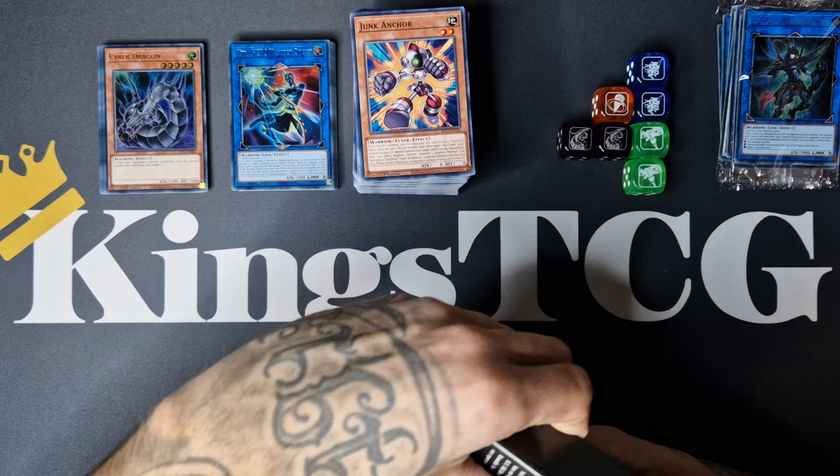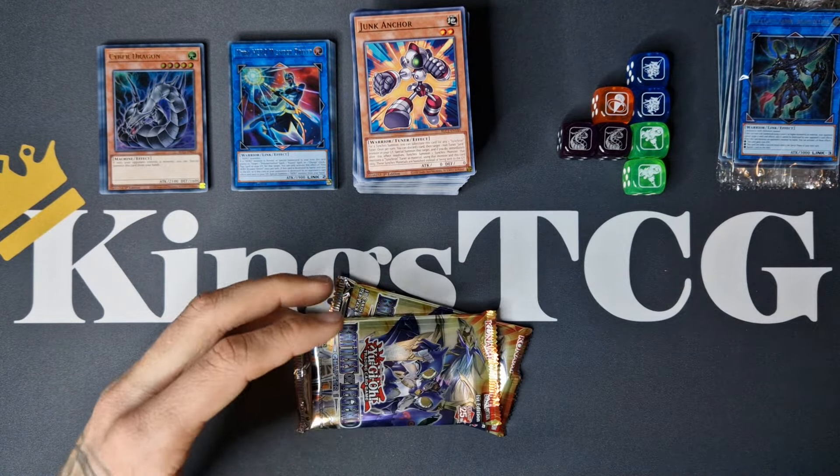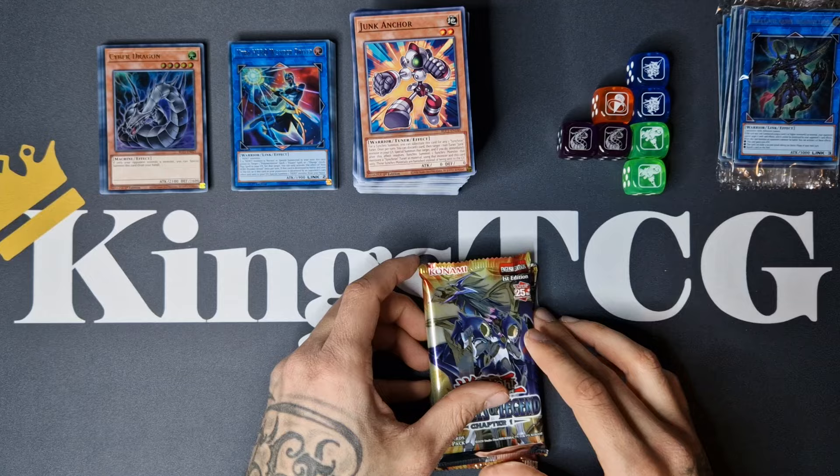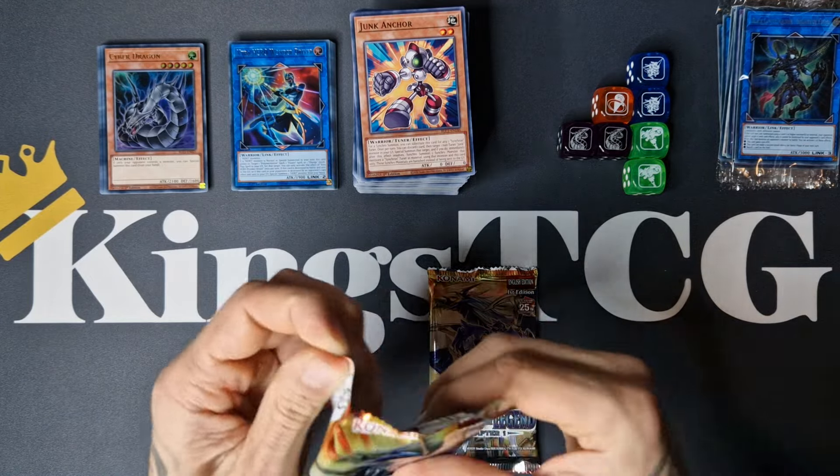Alright, stacking these up, getting this beautiful Stratos dice. Two packs to go, and who knows — believe in the heart of the cards, believe in Astral, believe in Utopia! Let's get it, guys!